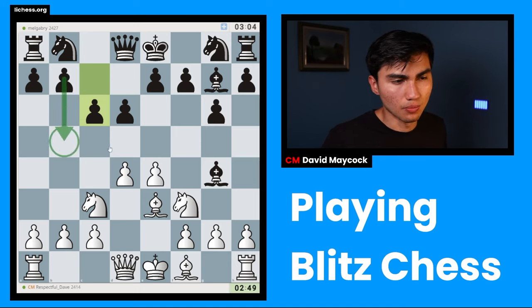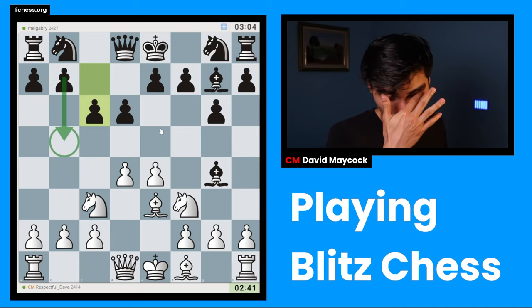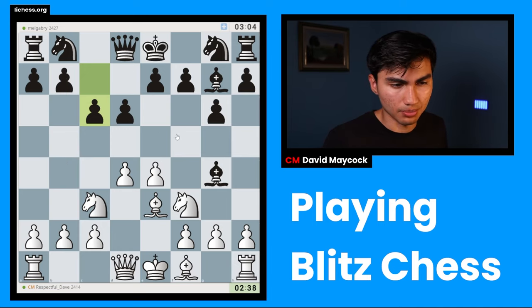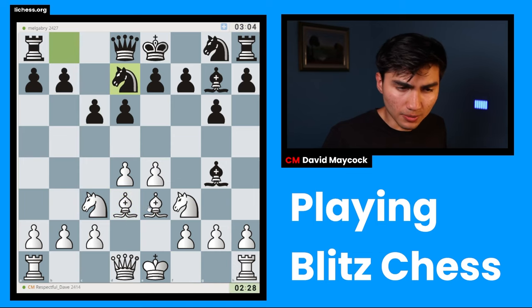After c6, black's usual plan is to go b5, b4 to harass the knight, and sometimes queen a5 is also played to expand on the queenside. I'm not sure about the exact opening theory here, but as long as I'm developing my pieces without breaking any major principles, I'll play bishop d3. This is known as the 150 Attack against the Pirc Defense.